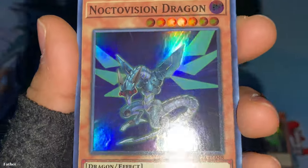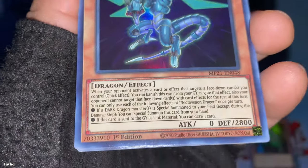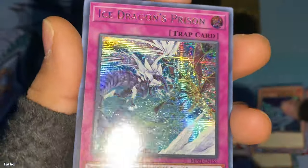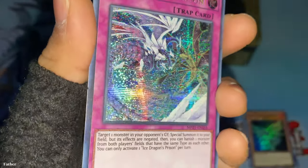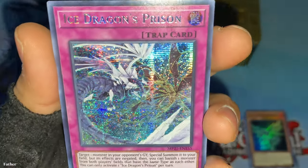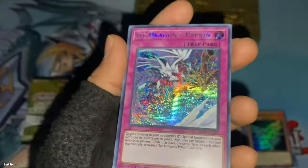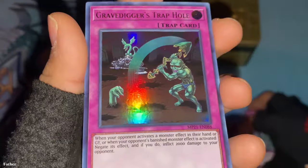How is this a rock? It should be like a warrior or spellcaster at least. Then there's Noctovision Dragon — some dragon with just wings and no arms, which is at least fitting for a dragon. And there's a secret rare — Ice Dragon's Prison. It's a very nice card; it's kind of hard to tell but there are two dragons in the artwork. There's the effect — two dragons. Then there's Gravedigger's Trap Hole.